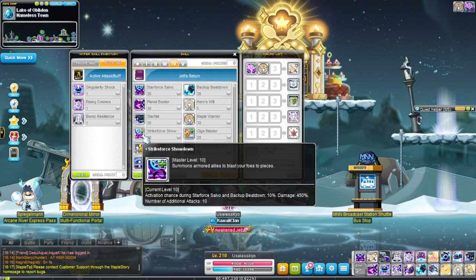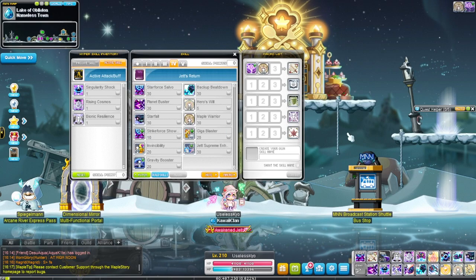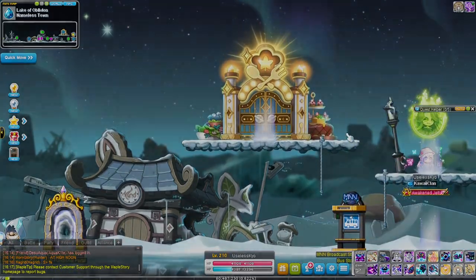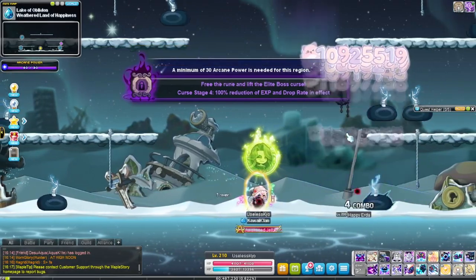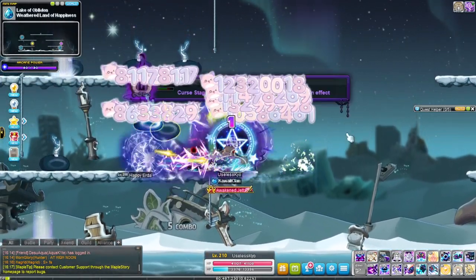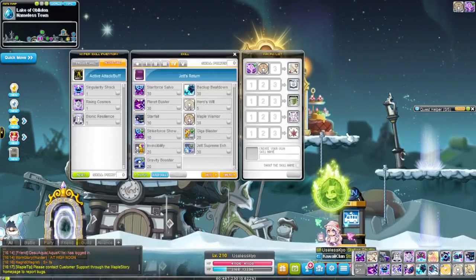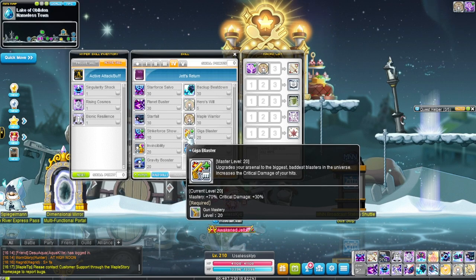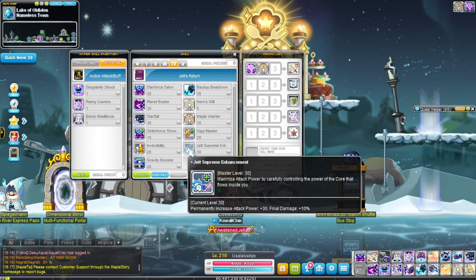Maple Warrior increases all stats for you and party members. Strike Force Showdown: during Star Force Salvo or Backup Beatdown there's a 10% chance you do 10 additional lines. Most classes have final attack that does one or two extra lines — Jett gets 10 lines on a rapid fire skill. If you're lucky it can activate back to back very frequently. Do that to a boss and it's incredible. They also just threw a bunch of percent buffs and passive numbers at this class.